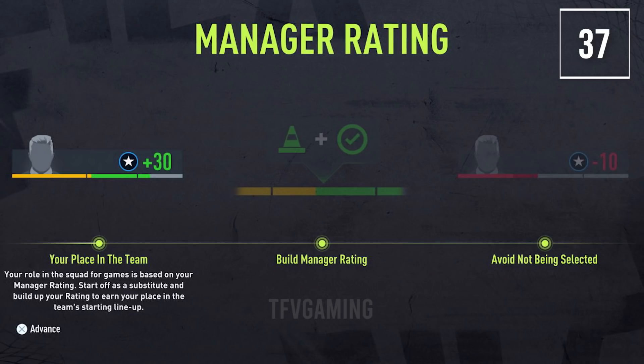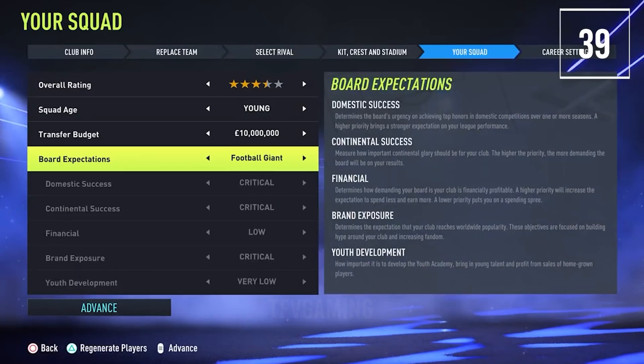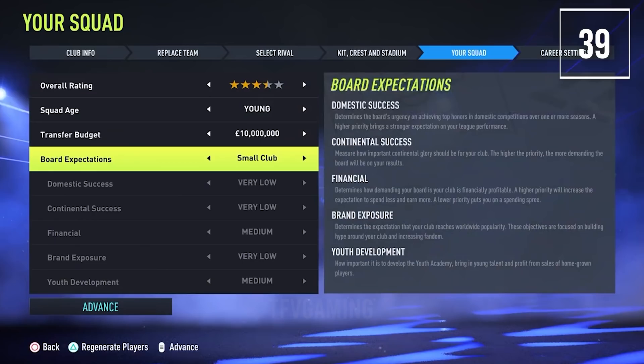There's a manager rating option inside player career — it's basically how the manager views you. If you play really well he'll give you more minutes, but if you play badly he'll drop you. The board expectations tab has settings such as football giant, youth focus, small club, or a custom option that lets you customize every minor detail your board expects from you.